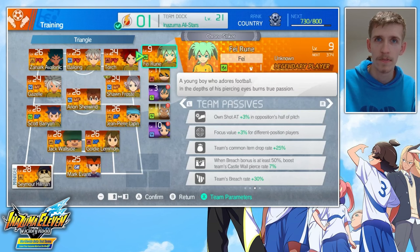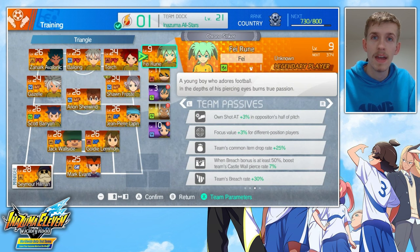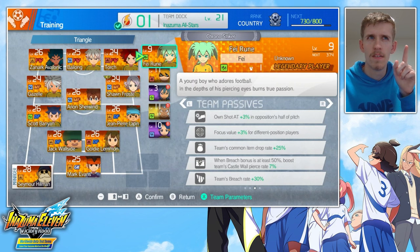Playing Faerun up front isn't really the way to go. At the end of the day, his moves are Bouncing Bunny and Dance On Air — as a striker, that's not particularly inspiring. But as a midfielder, you can make it work. And the reason you want to make Faerun work is because of his passive that you get when you make him legendary.